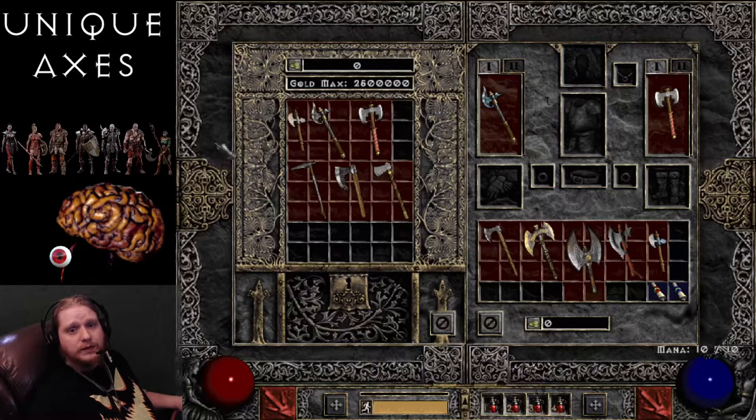Hello guys and gals, welcome to another episode of Unique Items. We've just about covered everything, and we are currently on the axes. The only things we have left at this point are the axes, the unique miscellaneous objects like torches, charms, and death facets, and then finally the wands and class items like the necromancer wands and amazon class items. So we're getting pretty close to the end.